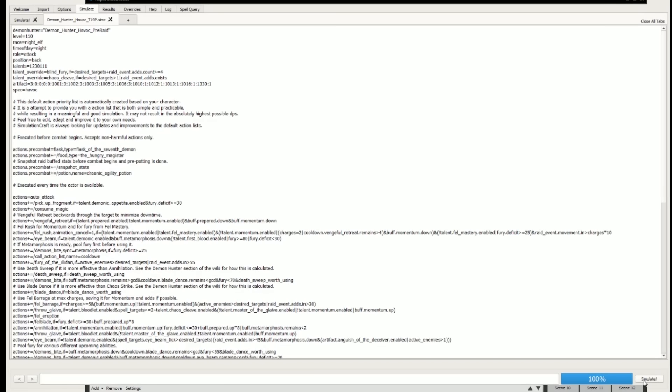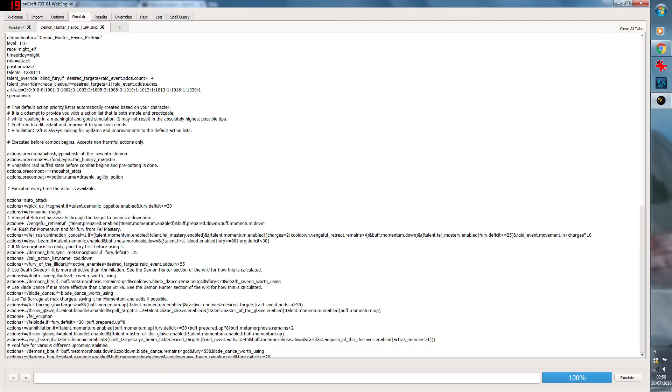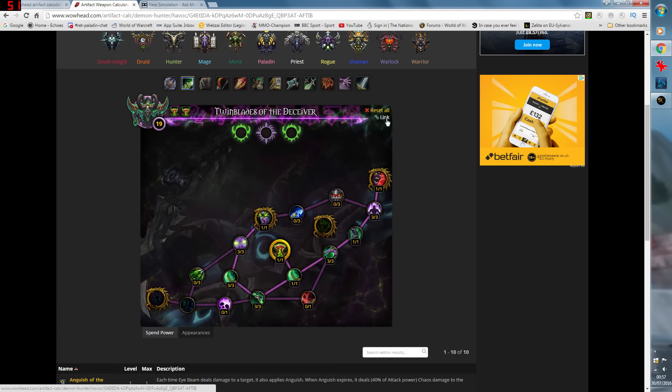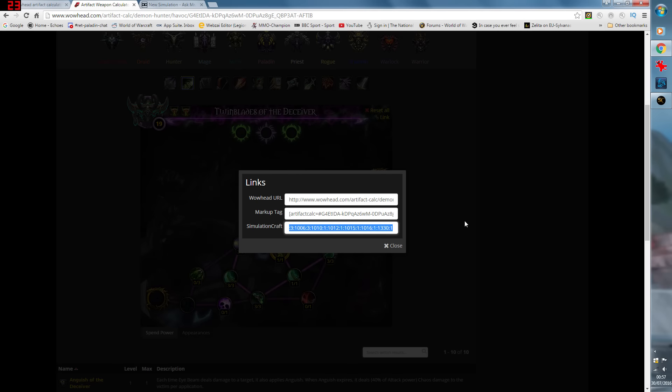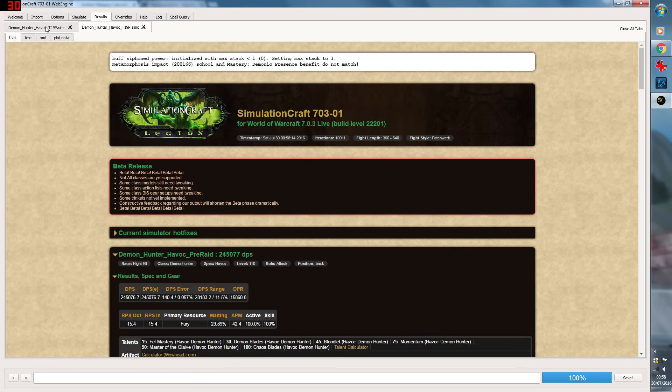So what we're now going to do is just click Simulate. Now this can take a little while to run, so I'll just fast forward ahead. So here we can see the results. What we're going to do without even looking at them - we're going to go straight back into Simulate. Because remember, what we wanted to do really was to check with the artifact. So we're going to get rid of this and go for the major trait - the other thing we want to check. Click Link again, highlight all of that, go back to SimCraft, highlight all of that carefully, paste it in, simulate away. So we've got the other one there. This is the one without the major trait: 239K. With the major trait: 245K. So we can see there's a significant difference there.